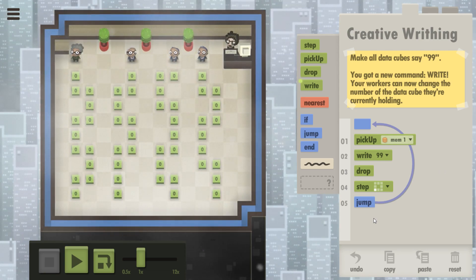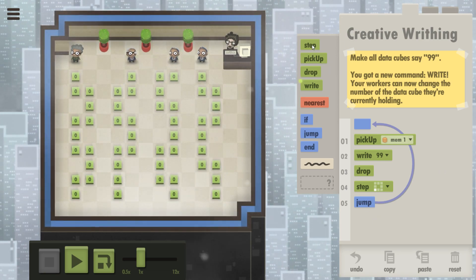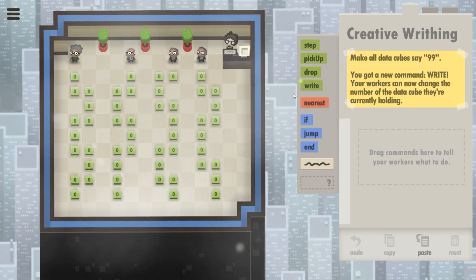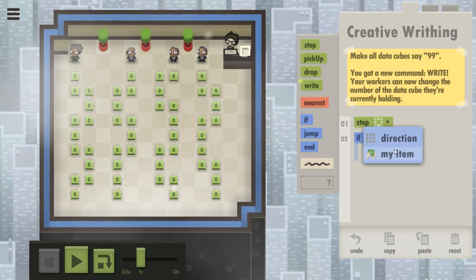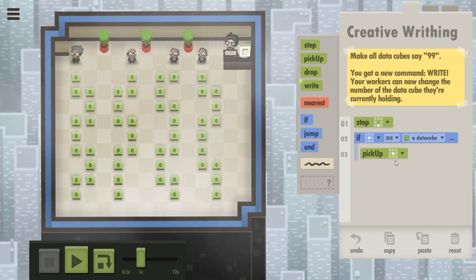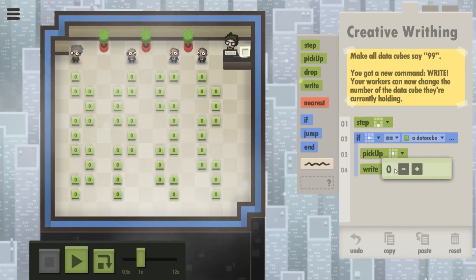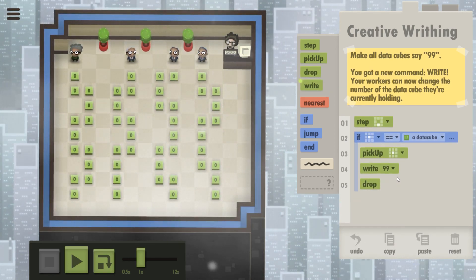I want them to just go drop, I want them to walk. I don't think I can use the nearest stuff — that won't work. I have to abandon the nearest data cube approach and need them to walk down. All I really need them to do is step down. If their spot equals data cube, pick it up, write 99, and then drop.